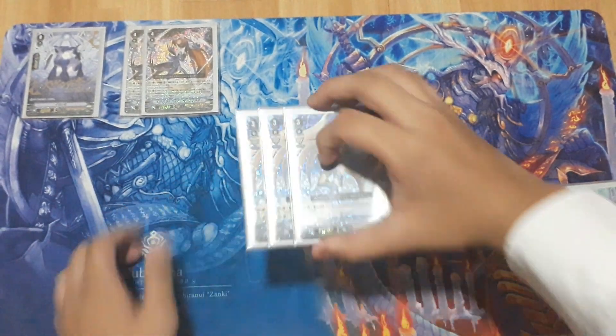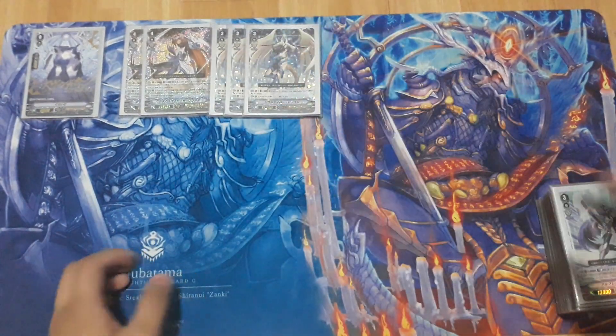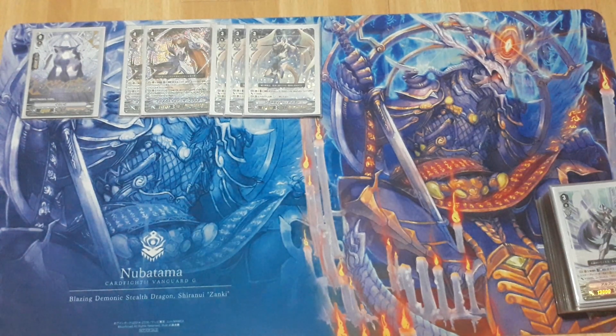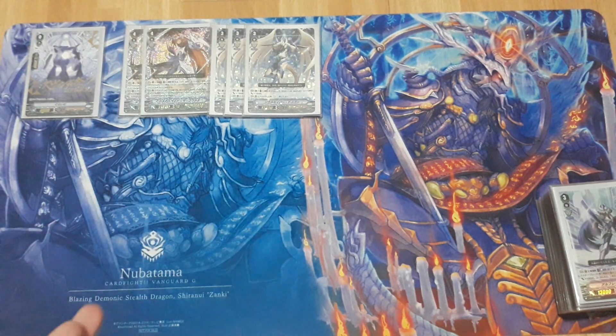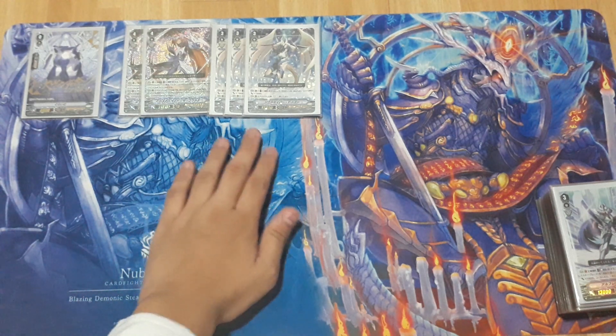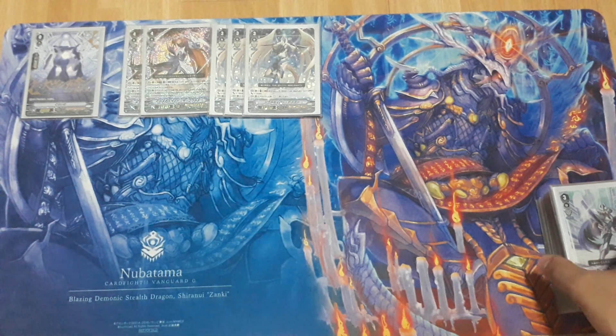That's about it for Escort Blade — running at 2, not your main win condition. Next is Soul Saver Dragon, running at 3. Comparing to BT01, Soul Saver was your finisher back in the day. The idea of this deck is getting to Soul Saver as a first ride and pulling off the Soul Blast fight skill as early as possible, pushing them to high damage count. Then you follow it up with Escort Blade together with Blaster Blade to go for the finisher. You may want to run at 4, but 3 is fine.